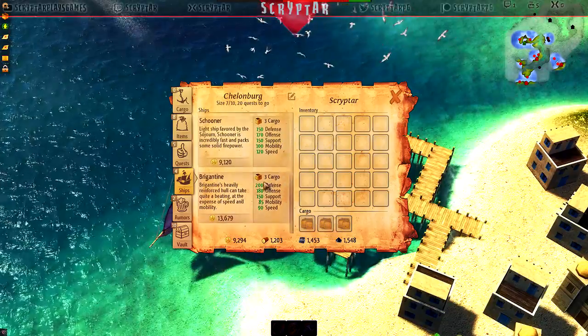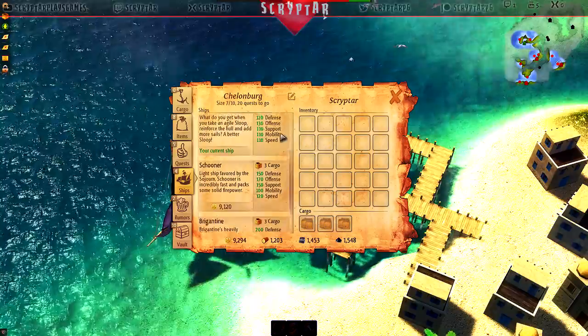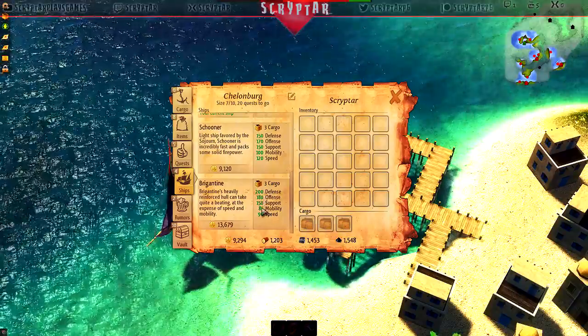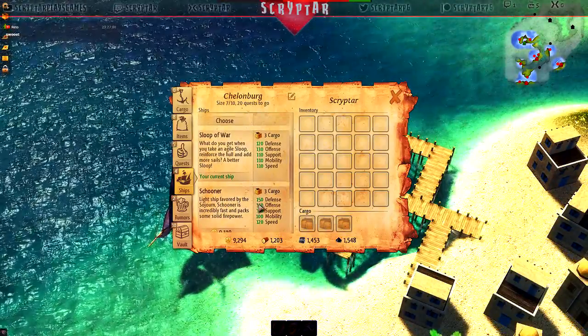I'll take care of that in a second. 13,000 — we could buy this one already, I'm going to go for that one. Look at the difference — currently doing 120, 130 versus 200 and 180. We lose mobility and speed, but we just got our upgrades from mobility and speed, so that should be good.